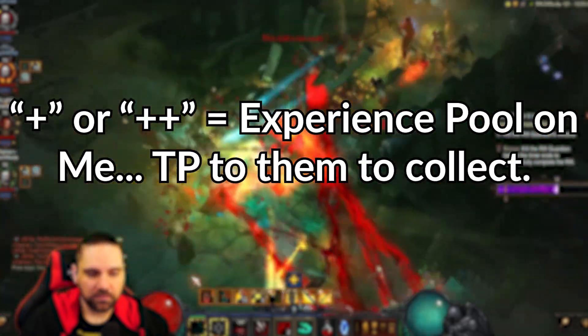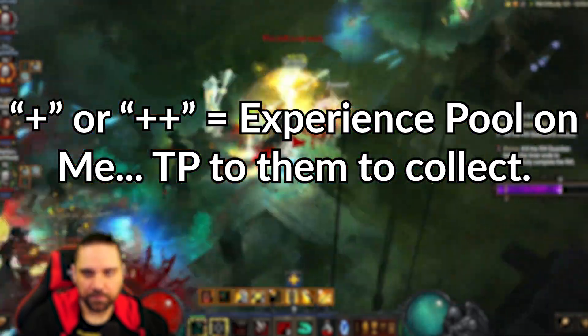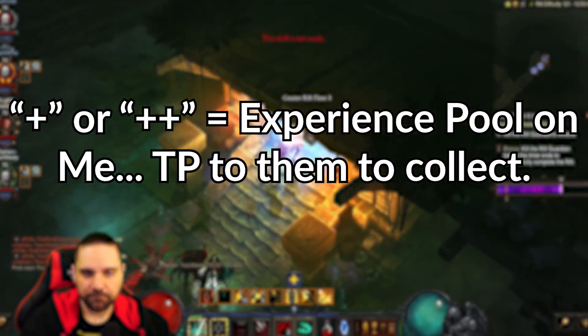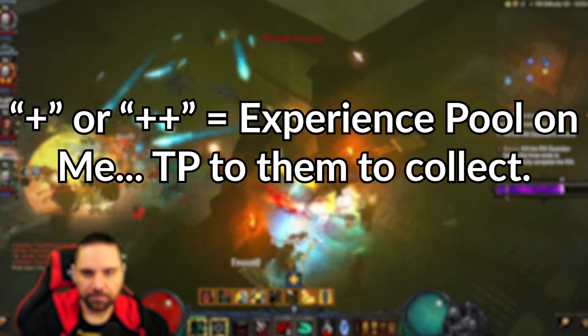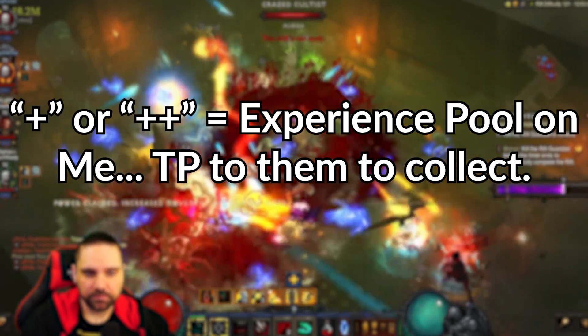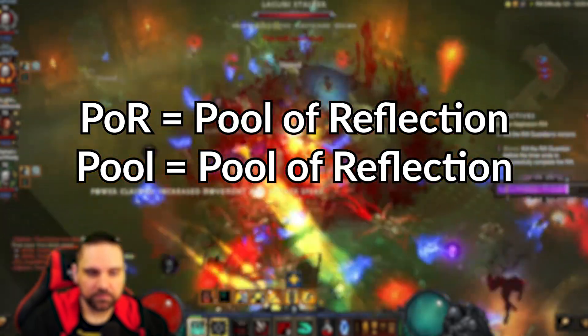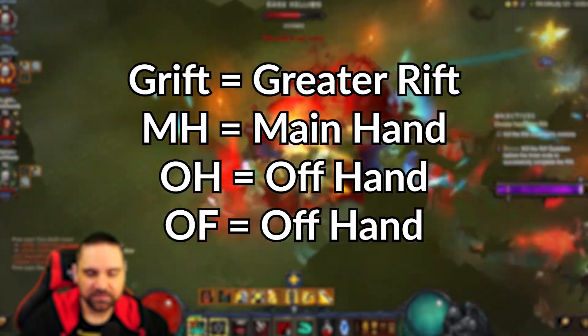Something you're going to see a lot when you're doing group play is plus or plus-plus. If you've never seen this before — it means I have an experience shrine on me, teleport to me so we can click it. The plus equals plus experience or bonus experience. POR equals pool of reflection. Pool also equals pool of reflection. Grift equals greater rift.